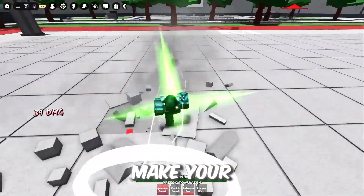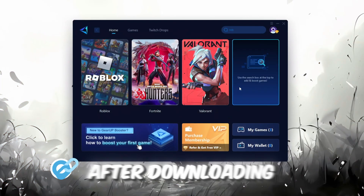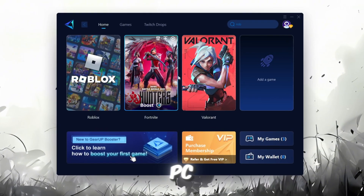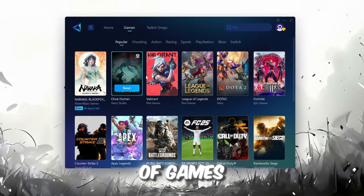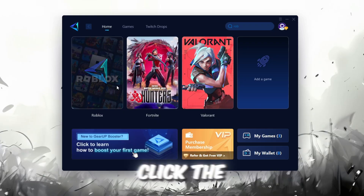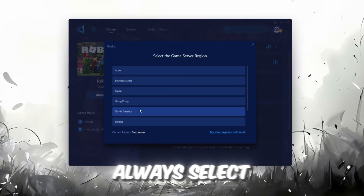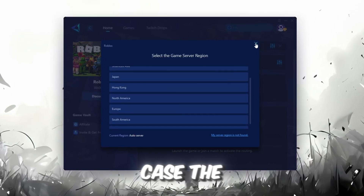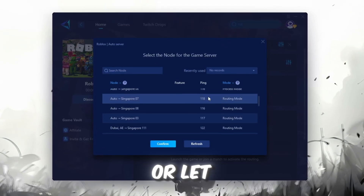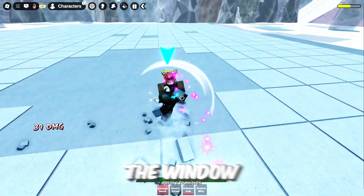Now I'll show you Gear Up Booster, a tool that can make your Roblox connection more stable. Download it from the official website using the link in the description, install it, and sign in with your Facebook or Google account. On the Home tab, find Roblox and click the Boost button — the tool automatically finds the most suitable server for you. Choose your server region, always selecting the nearest one for the most stable connection. You can pick a server manually from the End tab or let Gear Up automatically pick the best option. Then close the window and launch your game using Gear Up Booster.